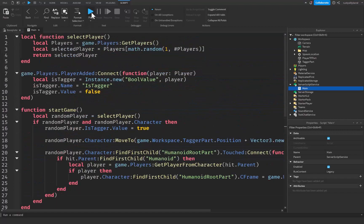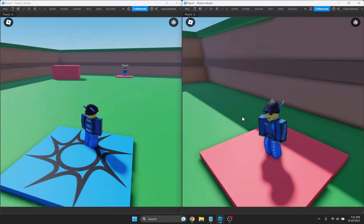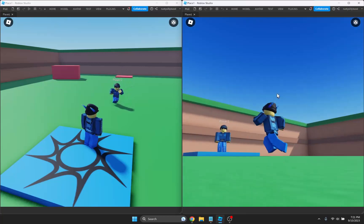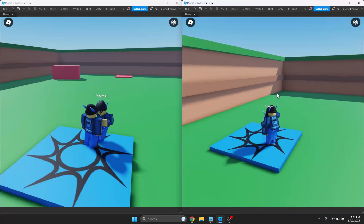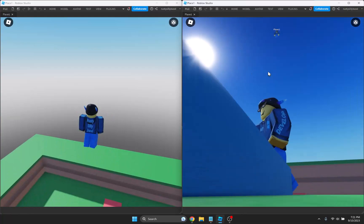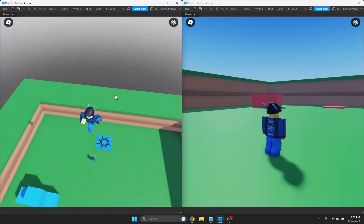So that's about it. Let's go ahead and test it. Joining the game — just like that, a character was chosen to be the tagger. Let's go ahead and try tagging the player over here and see if they teleport up there to the sky. As you can see, I tagged them and then they are teleported right up here in the sky. So that is pretty cool how that works.